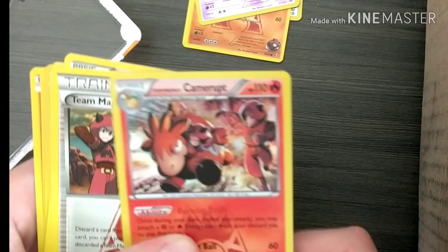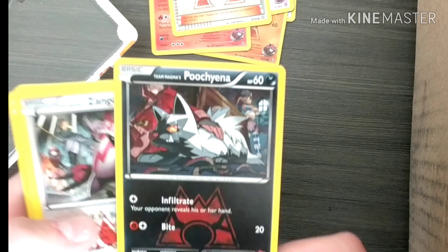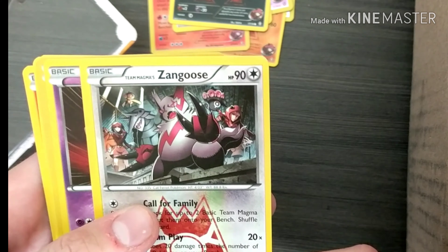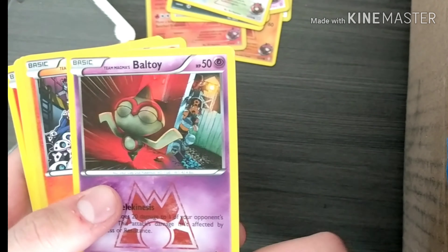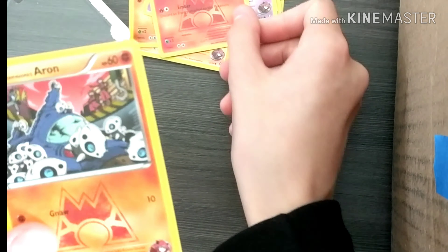Team Magma Grunt, Poochyena, Zangoose, Ball Toy, Aron, another Aron, another Ball Toy, Numel, and another Aron.